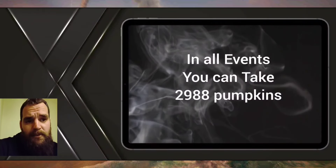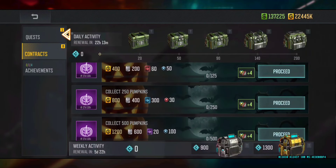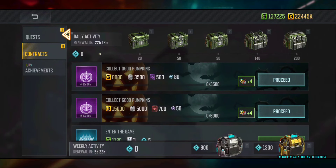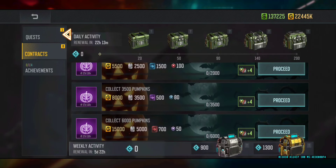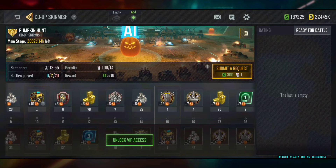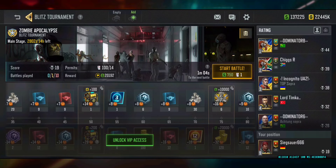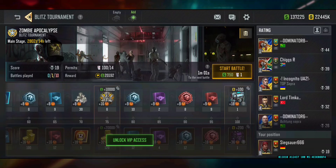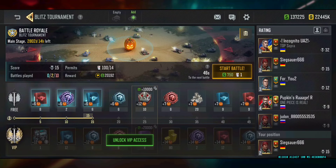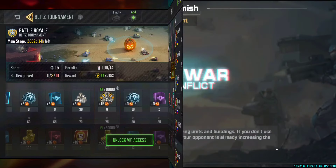That is nearly half of the pumpkins you need — 6000 is the maximum. Now we take a look at the contracts, which are much higher than before. I can say: play the event, it will help you get your account stronger. Here we see the reward lines from the Sky Mesh, the Blitz tournament Zombie Apocalypse, and the tournament Pumpkin Madness.